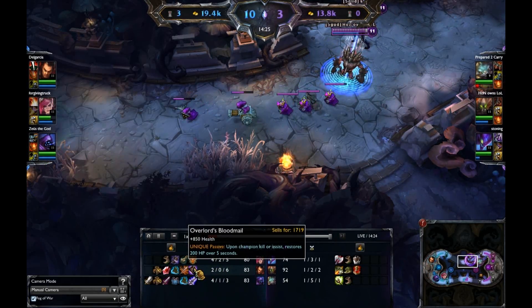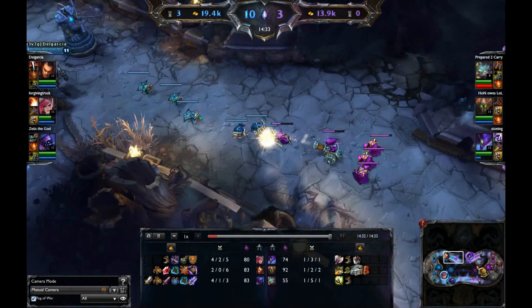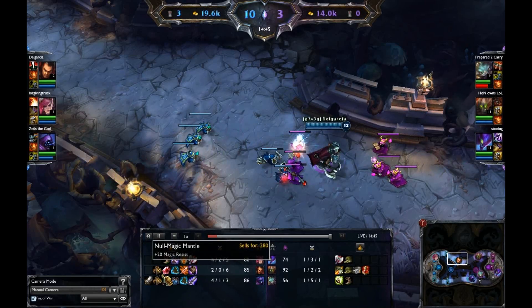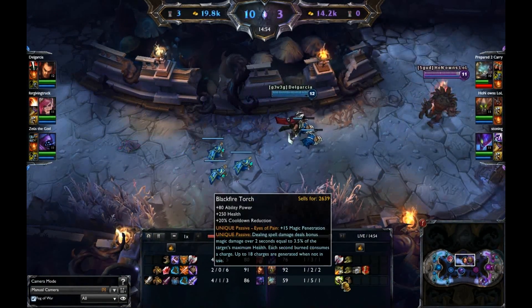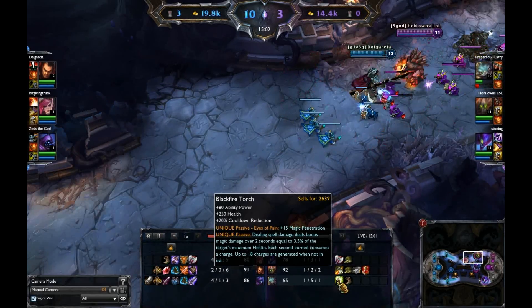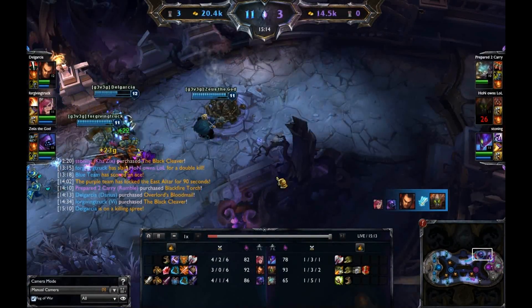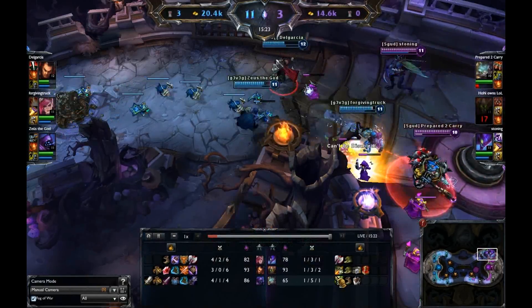Overlord's Bloodmail — that's the item I was talking about. It's essentially the equivalent of Warmog's, but Warmog's is an incredibly strong item on this map because you just don't have the damage to burst people down that have it. Getting the Overlord's Bloodmail allows him to have quite a bit of sustain. Rumble did get the Bloodfire Torch, which is the equivalent of Liandry's on this map — it existed before Liandry's. It works kind of like Static Shiv, with around 18 charges.